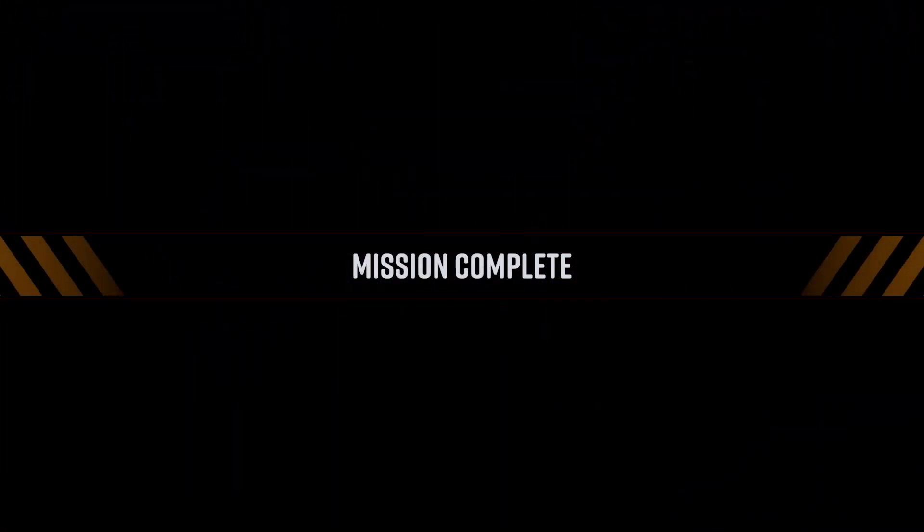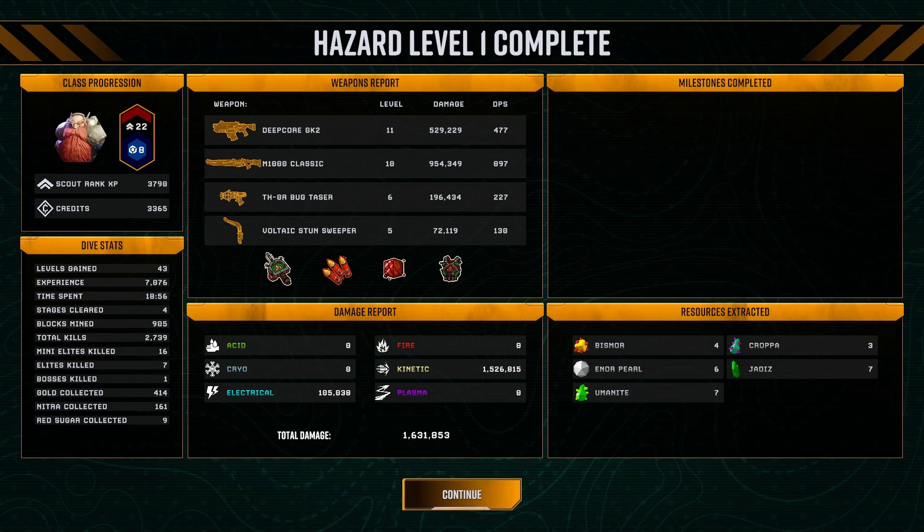Here's the progress chart of what you've done — how much damage. My highest DPS was on the M1000, yeah that's understandable. Damage reported: no Acid, no Cryo, quite a bit of Electric, and 1,500,000 Kinetic damage. Got 6 Anore Pearls — very nice, that will help. Lumenite, Bismore, Cropper, and Jedis collected.